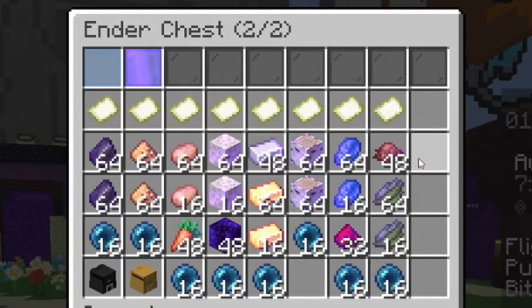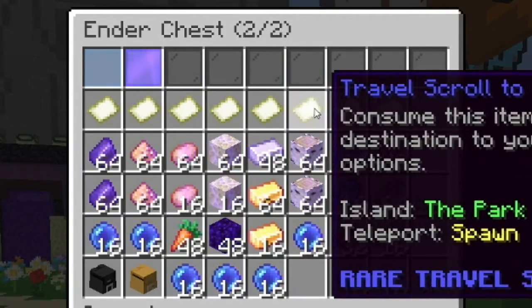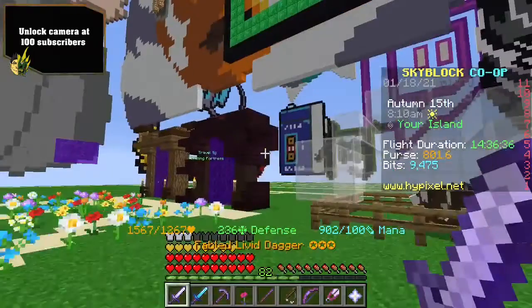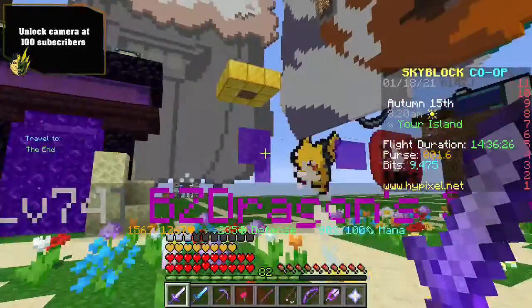Here are the travel scrolls we're gonna be showing today. Going down the list we have Spider's Den, Blazing Fortress, Barn, The End, the Gold Mine, The Park, the Deep Caverns, and Mushroom Island. You can make all of these for free and use them yourselves — you don't need a rank or anything. The only ones that require rank are the epic ones that spawn you in specific places like the crypt ghouls or the top of the dragon's nest. All of these that you can make portals for, you can make their travel scrolls — which I have desperately been needing, since our portals are actually kind of broken.